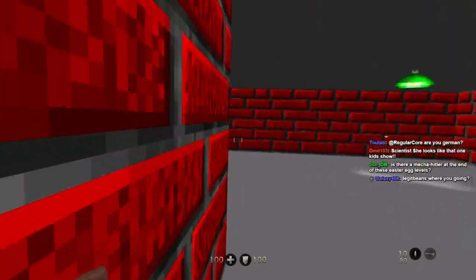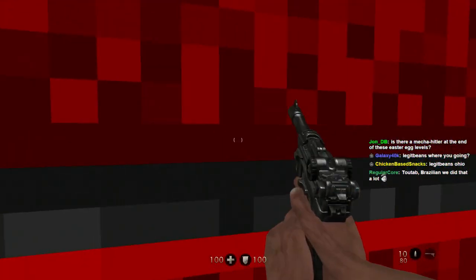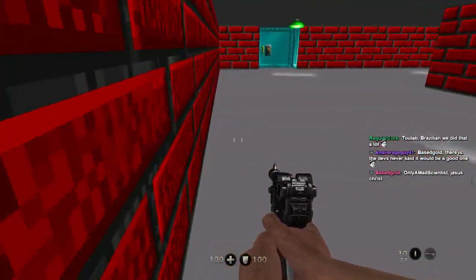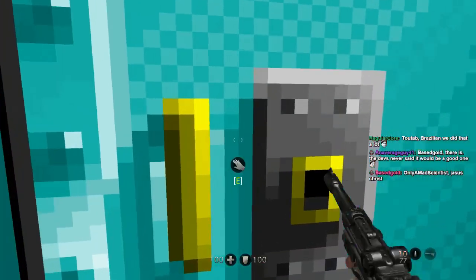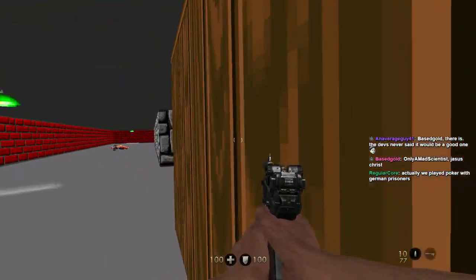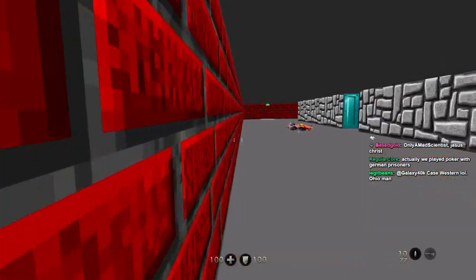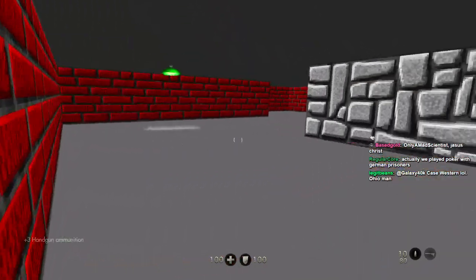Wait, what am I doing? I have Toots — why am I holding the button? It's going in a big circle — god damn, this stage is huge. Is there Mecha Hitler at the end of these Easter egg levels? Someone told me there is no Mecha Hitler in this — you fight some guy named Hans instead. I'm not familiar with Wolfenstein 3D at all; I don't think the entire Wolfenstein 3D is in this game.